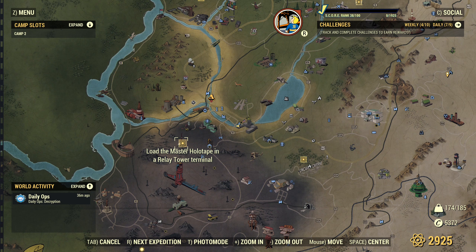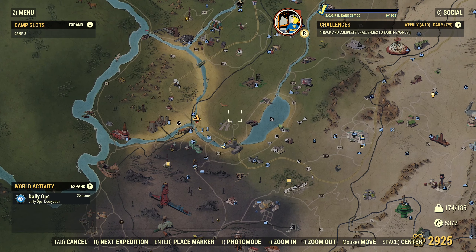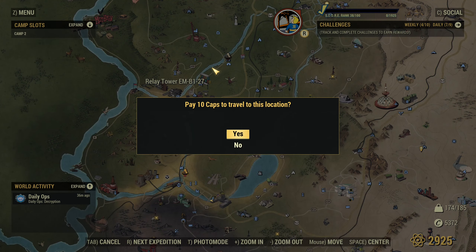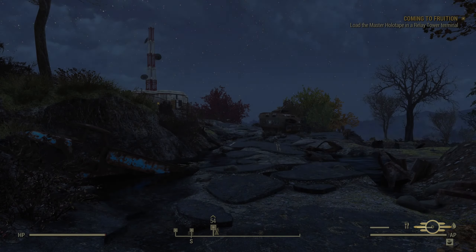I'm assuming any tower wants me to go there, and we go to a different one that we've already unlocked. Any cavern, and the one over there too. We can go there. We can go anywhere. Let's go to this one.